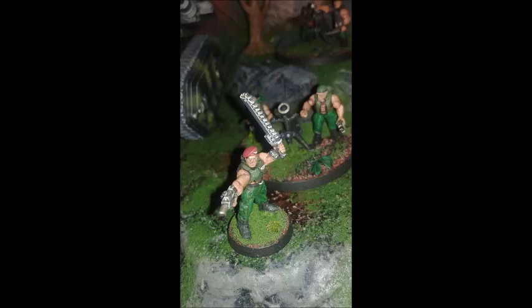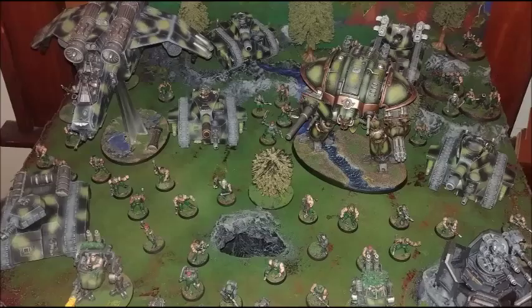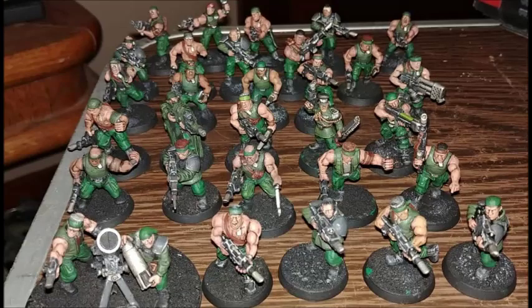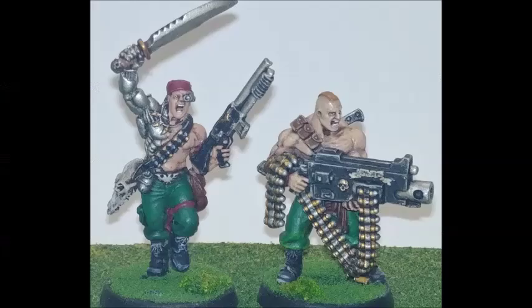Catachan Devils are unbelievable killing machines, and every single Catachan has had to survive an encounter with one — outrun it, outfight it. So they're absolutely hardcore. Also, the gravity on Catachan is a little higher than standard, and as a result the muscles of the Catachans are extremely well-developed because they've had to fight against more than normal gravity. They're often referred to as baby ogryns — they're absolutely massive individuals.